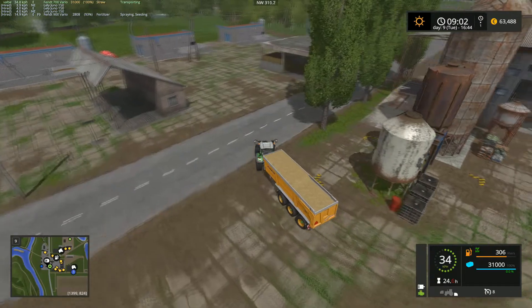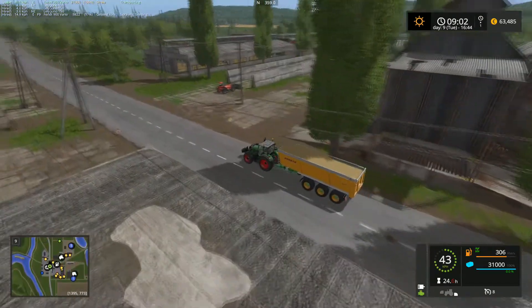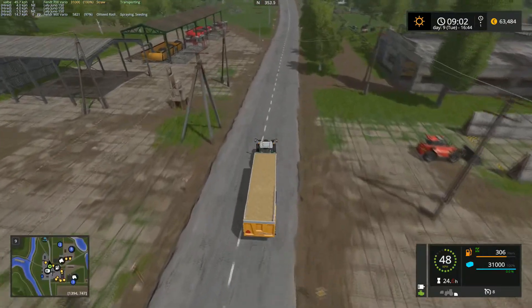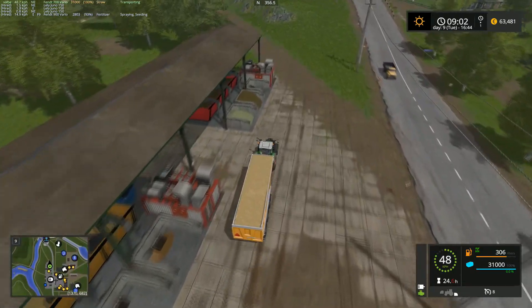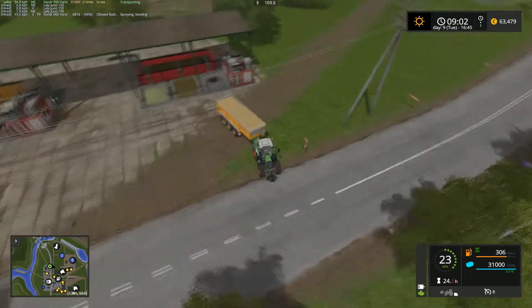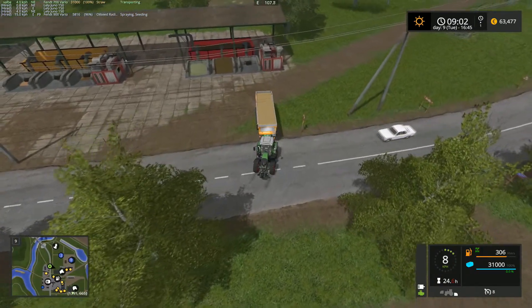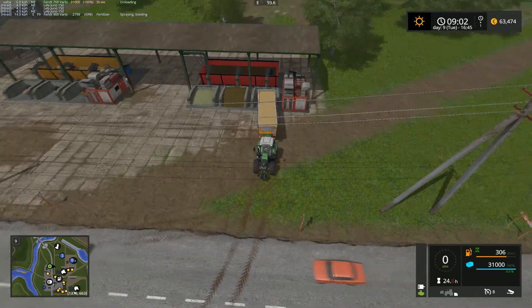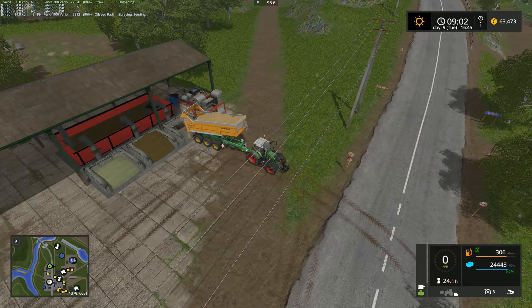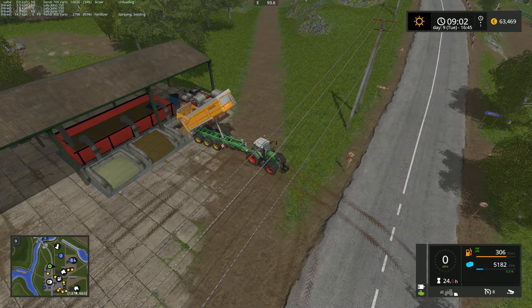So let's bring this load. Actually, let's clean this tractor and tipper for the handling of the feeding, so we have clean machinery for that. It's not looking good when you are driving around with a really filthy tractor and tipper and making feed for the animals. You need to try to have it as clean as possible.